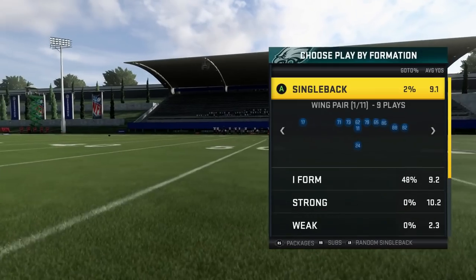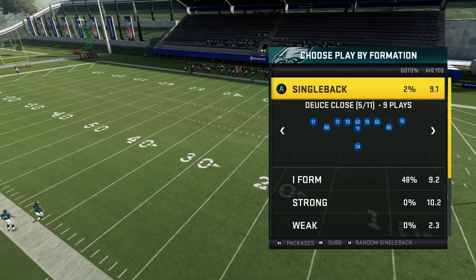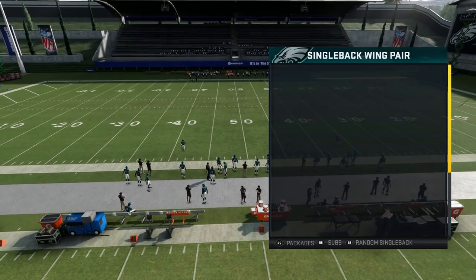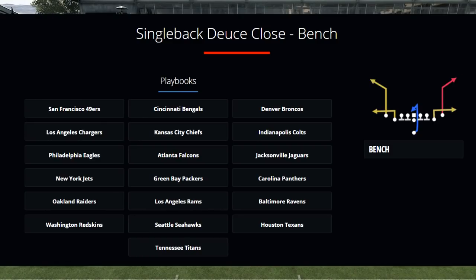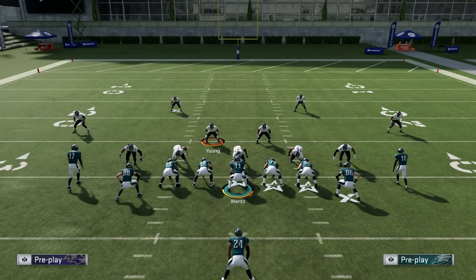The next play on our list is a very simple play. You can find this out of Single Back Deuce Close — there are some other tight formations you can find this out of, but I like it best out of Deuce Close. The play is called Play Bench. This is a simple bench concept. It's not a game-breaking type of play and doesn't have the biggest big-play potential, but it just does a really good job at beating pretty much most stock coverages you'll see in the game. It's a very good, easy play to read. Beginners can run this very easily without it being too complicated, but even advanced players like to mix it in.